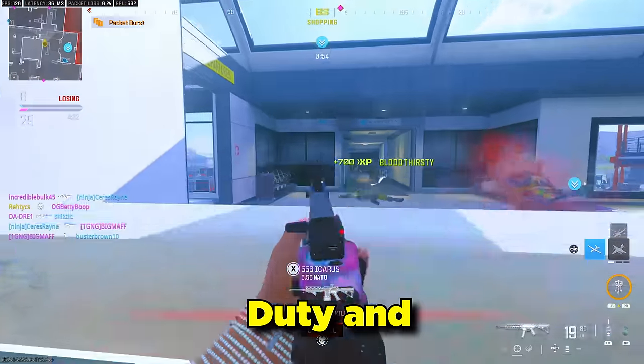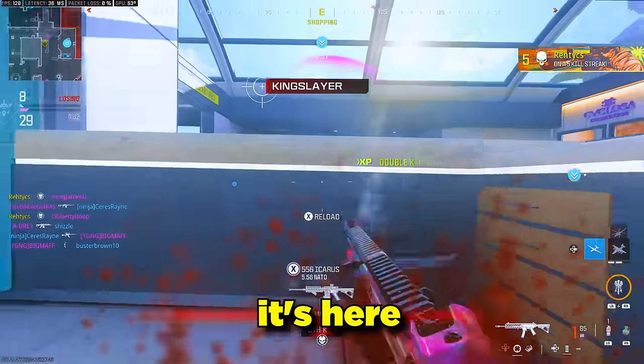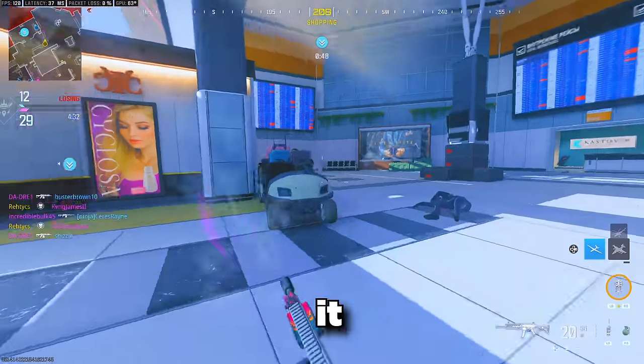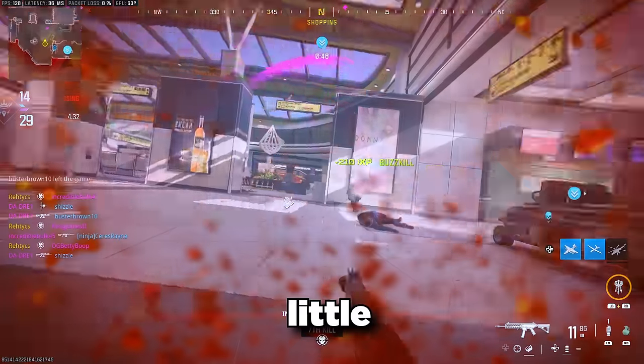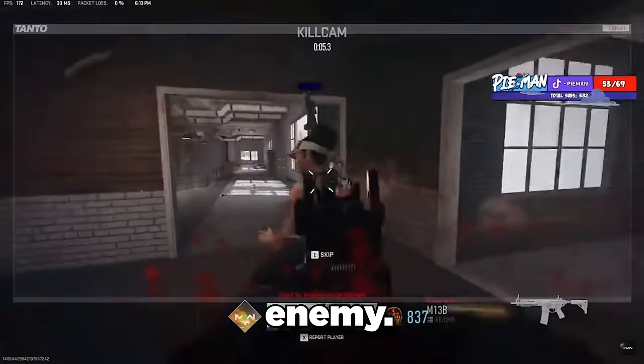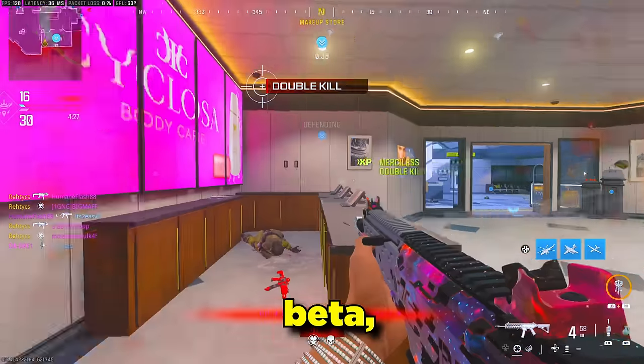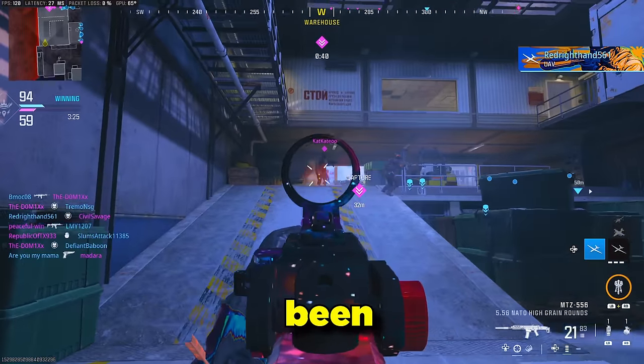Aim assist is an important factor in Call of Duty, and whether you like it or not, it's here to stay. The problem that most people have had with aim assist in the past is that it was overpowering, and it began to take little to no skill to aim at an enemy. With the release of Call of Duty Modern Warfare 3, back in the beta it was obvious that aim assist had been tweaked.